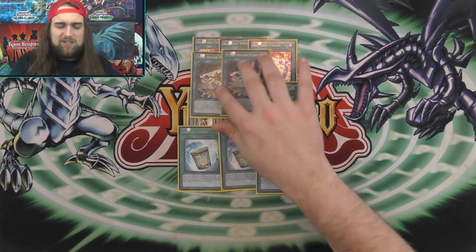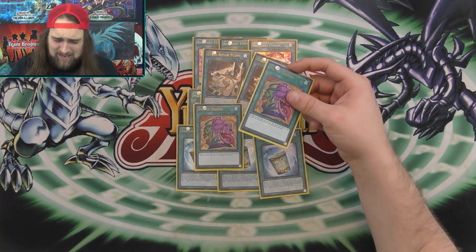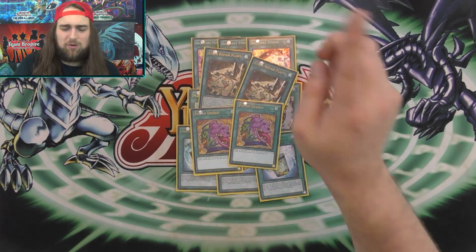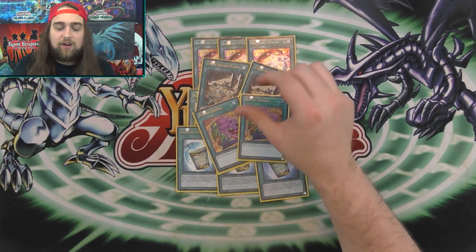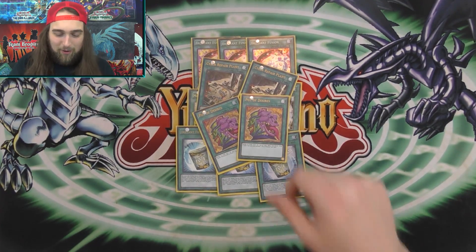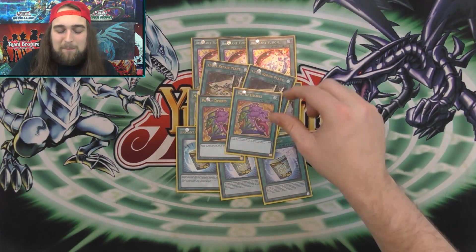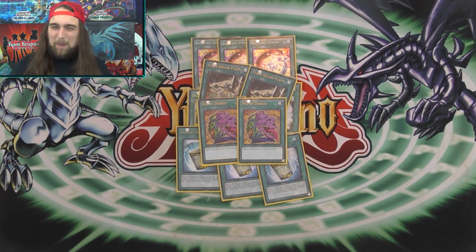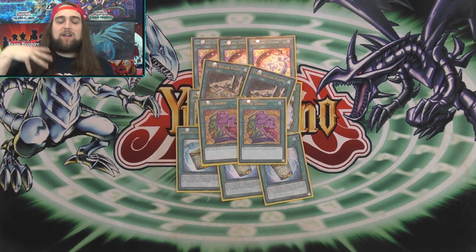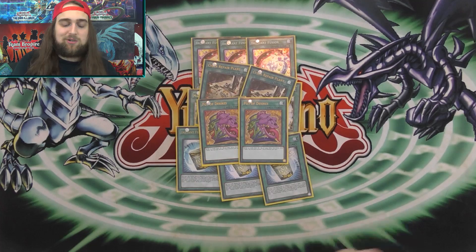I play two Cyber Repair Plants — it's just more live at two in this build. Two Desires: this fixes really dead hands, and it's great when you activate it, get your Brilliance and Garnett banished, and rip into cards you need. There's no better card to play — what other spell gets you there like that? This deck is designed to just go, go, go — starters and extenders, keep pushing and playing through things.